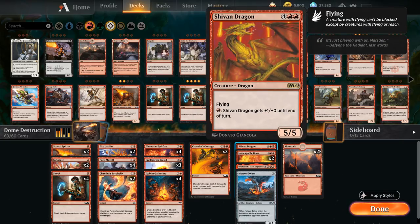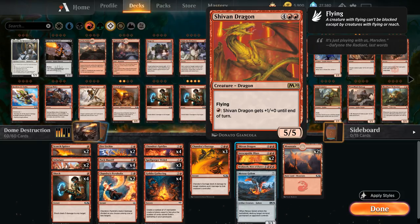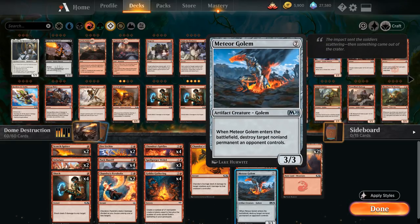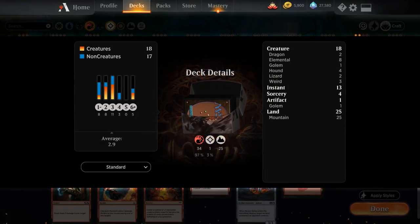At the top of the curve: one Shivan Dragon, a six-mana 5/5 flyer with fire breathing — a great mana sink. Two copies of Inescapable Blaze dealing six damage that cannot be countered. One copy of Dracoseth, Maw of Flames — a seven-mana 7/7 flying legendary dragon that deals a ton of damage when it attacks. One copy of Meteor Golem, a 3/3 for seven mana that destroys a non-land permanent when it enters the battlefield. And 25 basic Mountains. So that's the deck — let's jump into a game.